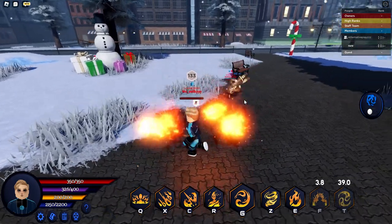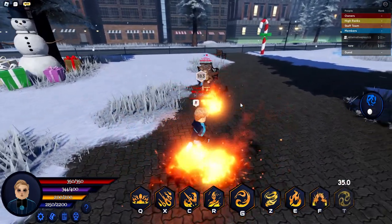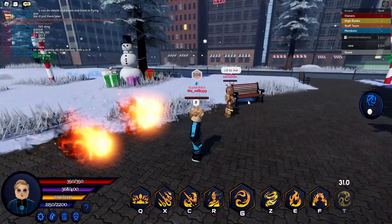Next is Pyrokinetic Orbs. It creates orbs around you for a few seconds and randomly does explosions. And if you click on the target, the orbs go to them and do explosions.